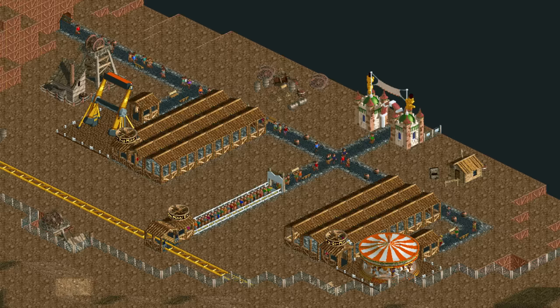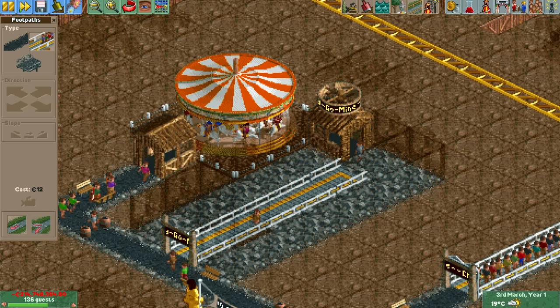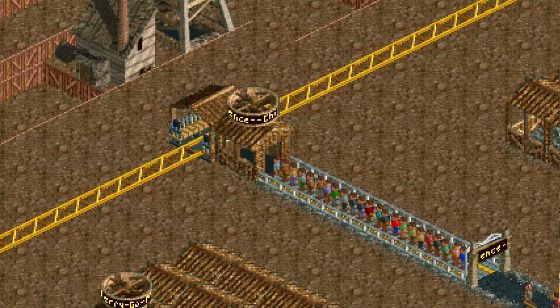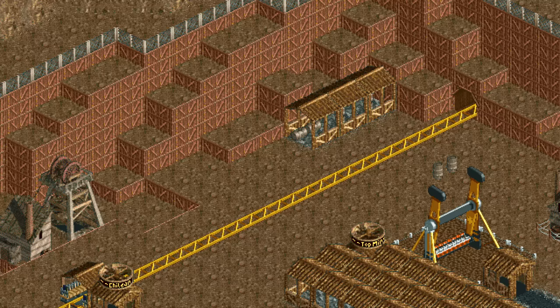They all seem to be operating perfectly fine, but that's not actually the case. There are currently some guests on the merry-go-round and the topspin, but their queue lines aren't actually connected to the entrance buildings. With this massive debt, we can't afford to build any new path, so no more guests will be able to ride these rides until we get out of debt. This only leaves the mysterious classic mini coaster which goes into one side of the hole and comes back out of the other side.